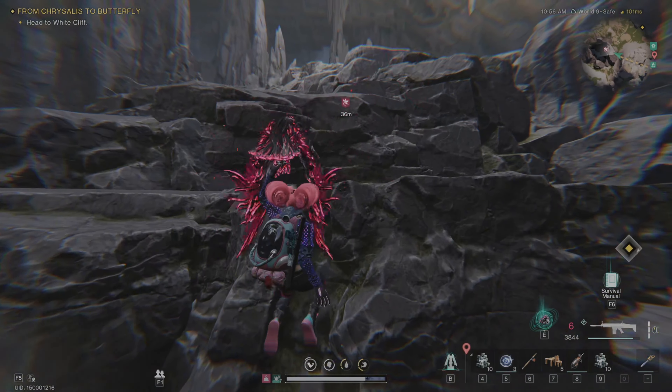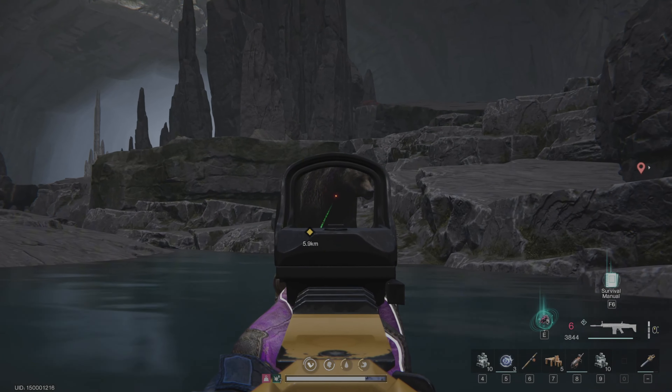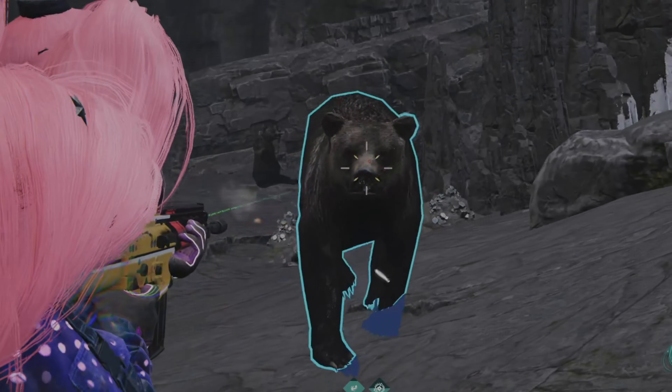I'd also recommend bringing along some Spring Legs or Stardust Energy Drink to help you move around the cave faster. You're going to find some weapon, gear, and storage crates scattered throughout the cave, so keep your eyes peeled for those too.